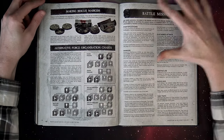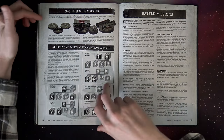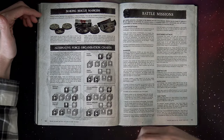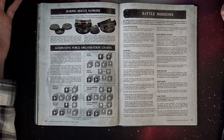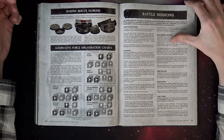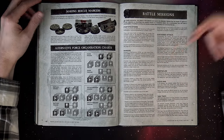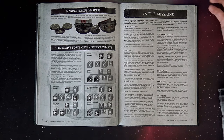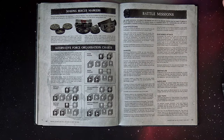Then they had battle missions which utilized terrain because they were kind of bigger and required different force organization charts. If you were the attacker, you would have more fast attack stuff. If you were the defender, you would have more heavy support because you were trying to hold out. There was a whole special rules section where you could take bunkers, and bunkers gave a cover save of 3-up, which was big back then.